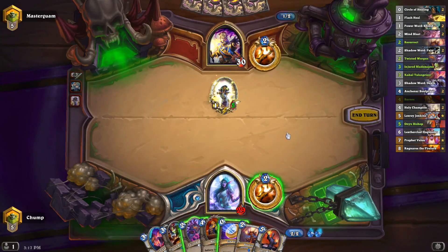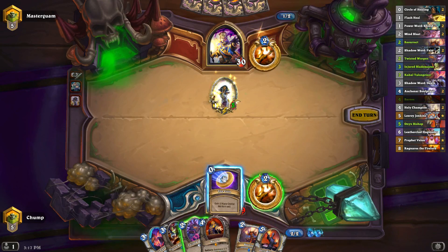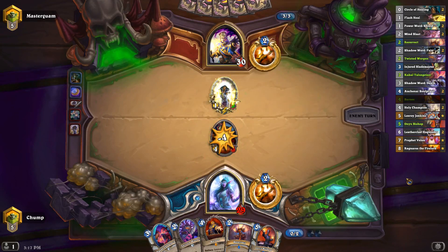At this point, do I just coin out the Blademaster instead? If I play Blademaster he can heal it with the cleric if he really wants to, but I doubt he'll want to do that. Let's just go for the Blademaster, especially now that I have two Resurrect effects in hand. Getting the early Blademaster out is pretty important.